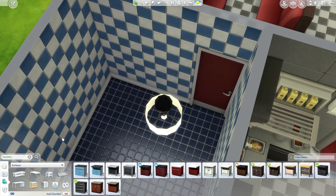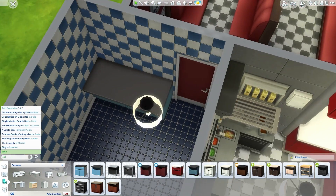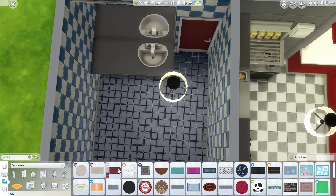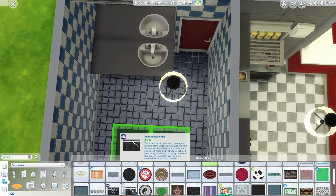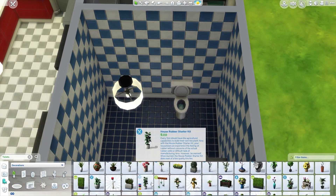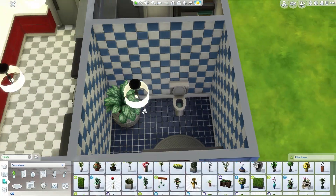Going into the bathroom here, just putting in some basic blue tiling just to switch things up and not go all red and white. It's a basic bathroom — I didn't do multiple stalls because I didn't have enough room. I literally just did one toilet, one sink, and a plant. That's all that's in here — I didn't want to overfill this room.